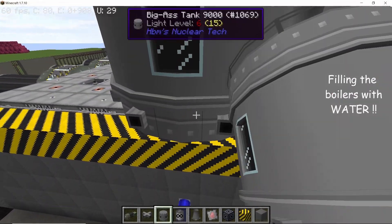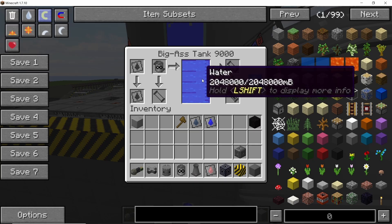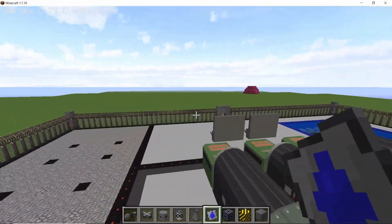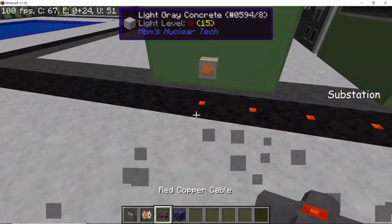You don't really need containment because RBMK reactors don't explode. Now fill the entire reactor with water using an infinite tank. Once it's done and all the piping is complete, your closed loop is done — you don't really need any buffer tank.